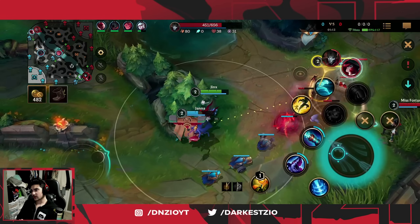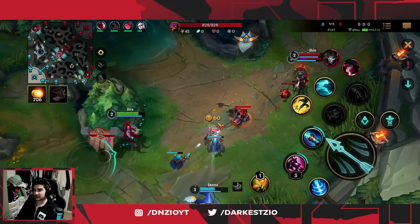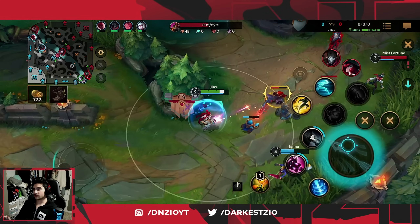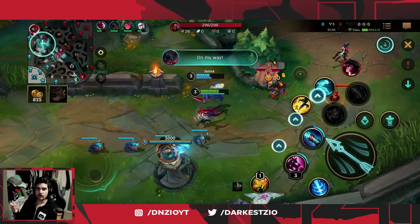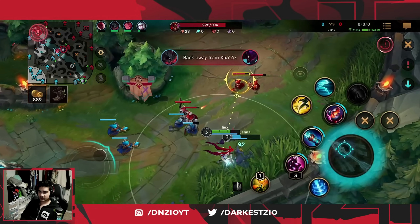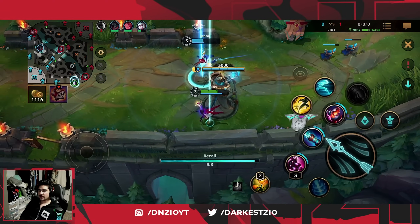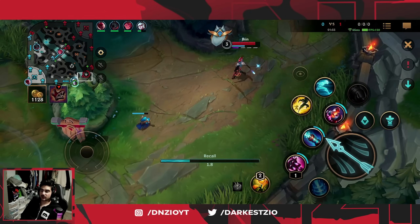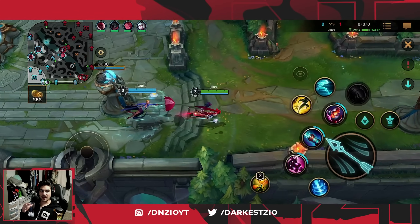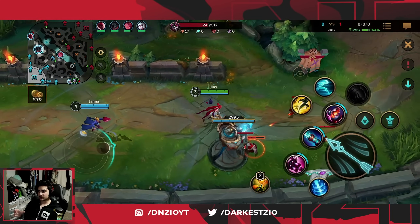I've only played a couple Jinx games and she is very, very strong — disgustingly strong, like way too strong. This champion does too much damage. What makes Jinx so much better is Bloodthirster, and I think Bloodthirster has had a big effect on multiple champions — Jinx, Xayah, Draven, even Tristana. All these champions are so much stronger now that they can build Bloodthirster. It also makes Kai'Sa feel weaker because she can't build it like these other ADCs.